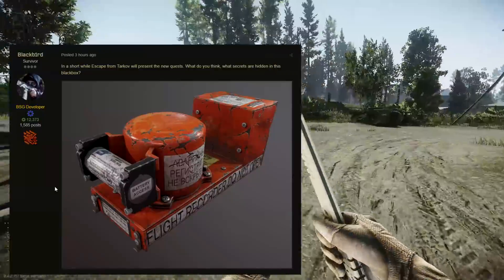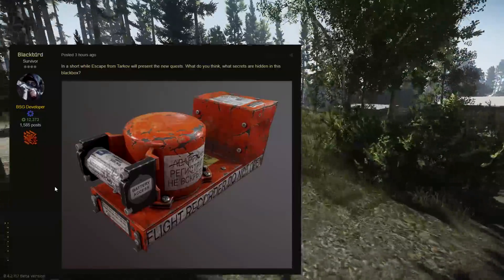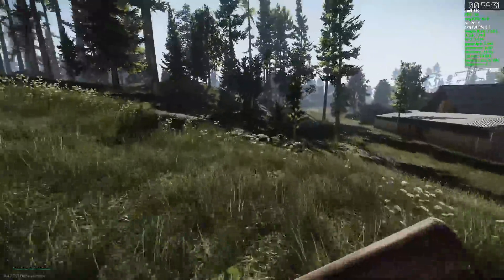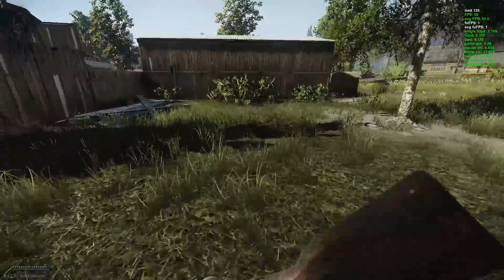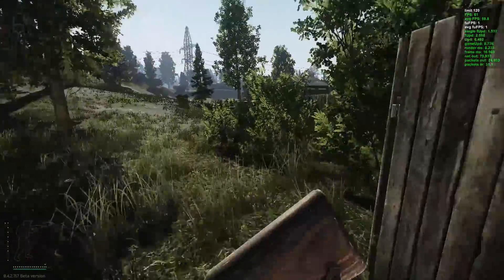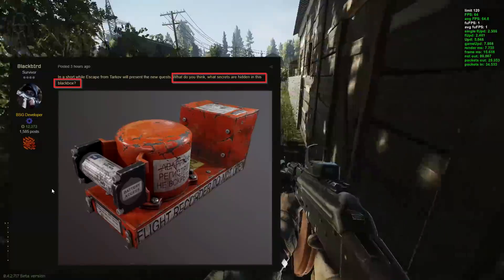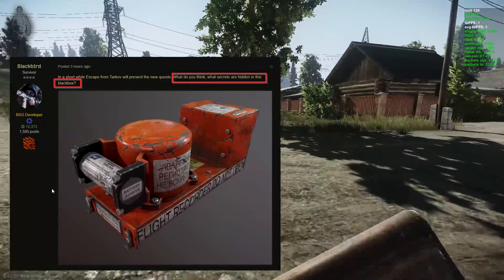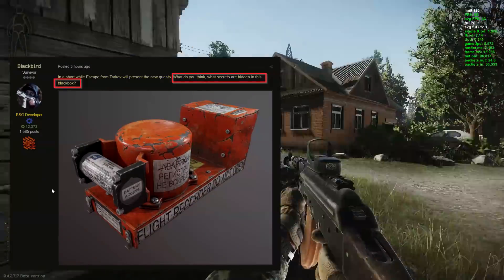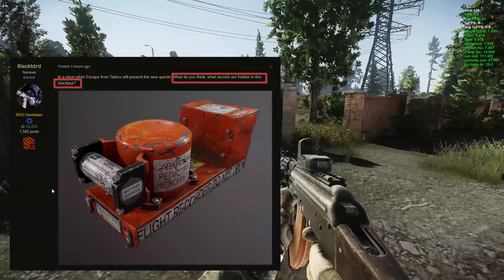We're starting with an interesting image posted on the 4th of December on the forum and on social media — the black box, in this case the orange box of an aircraft, we don't know which one so far. This is part of the new quests which will be added in the near future, probably with the next update or with the coming of the open beta testing phase. So what secrets are hidden in this flight recorder, Blackbird asks. I would say that in the round one in the middle there is definitely some French cheese — it looks like that. The one on the left has some Russian vodka and god knows what's inside the square one. Maybe a box with Cuban cigars to celebrate the end of the raid with your mates.